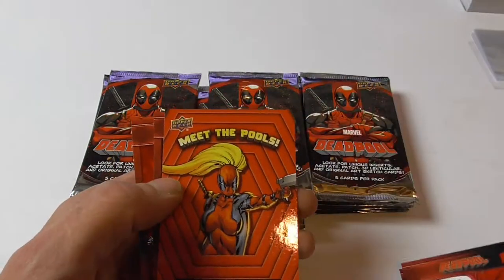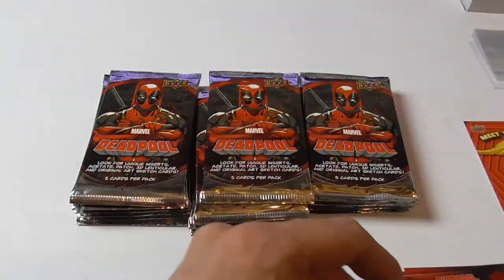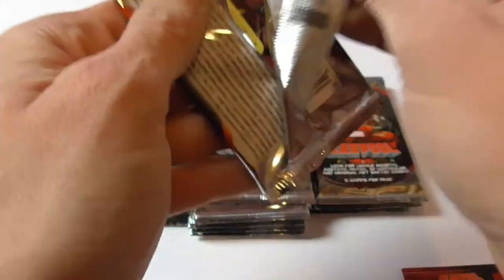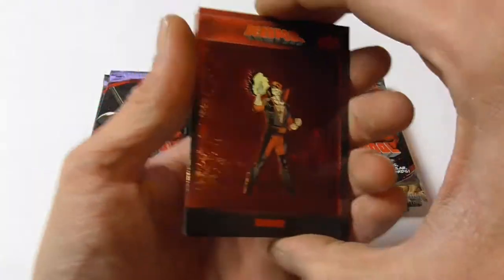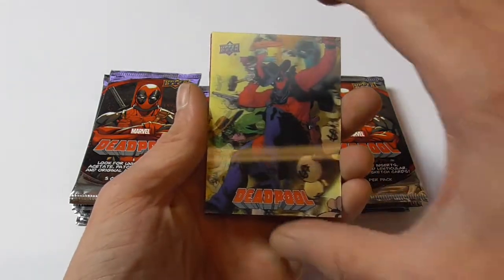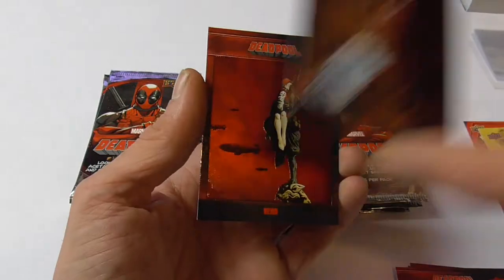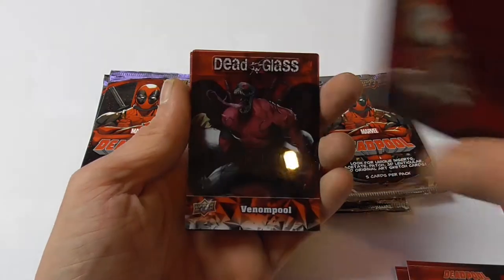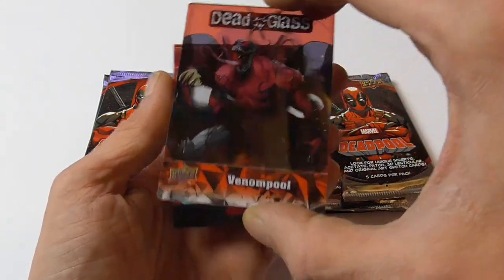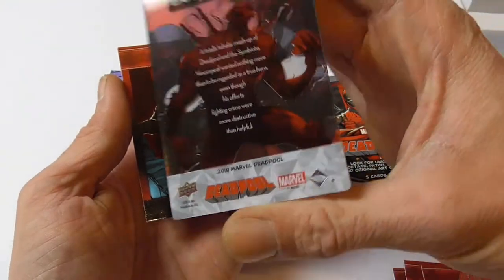So here we have Deadpool versus Shatterstar, Tolliver, meet the pools, Lady Deadpool, Bunker Deadpool, Iron Fist or Dead Fist, Team Pools, and here we have another lenticular card — 3D15 sock puppets — and another Deadpool pulp. DP ink, dead glass, venom pool — thick glass card, very nice.